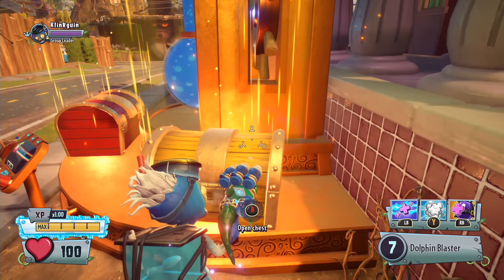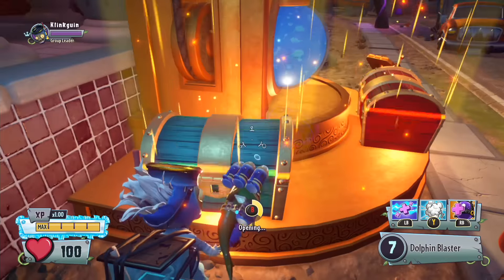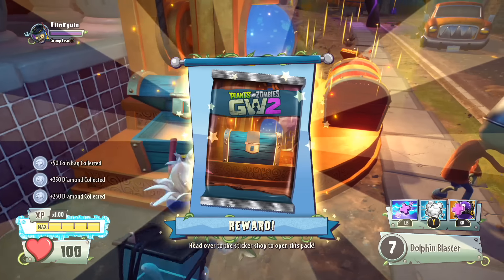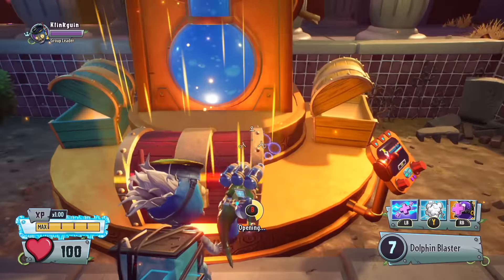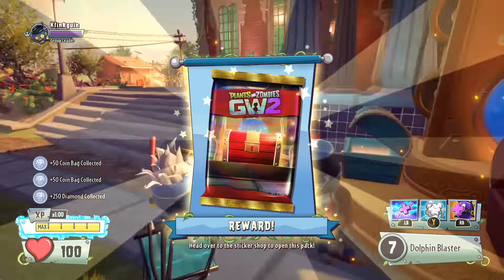We'll open up the yellow chest and see what we get inside — we get a sticker pack. Let's go ahead and open up the blue chest, and then we're going to open up the red chest right after that. Then we're going to head over to the sticker shop. Sorry, that was my phone — if you've played Life is Strange you'll know that notification sound. Here we go, we have all of our chests opened up now.